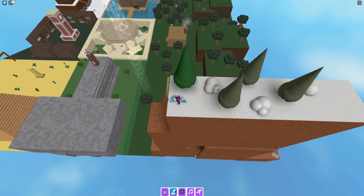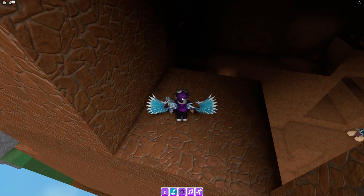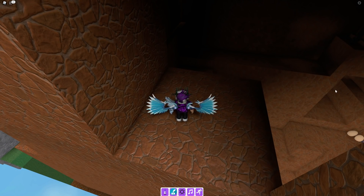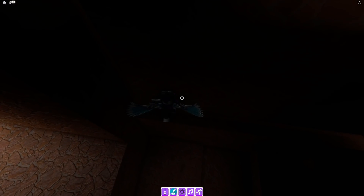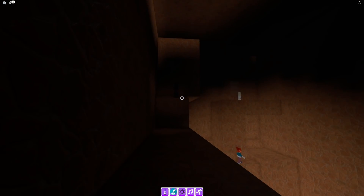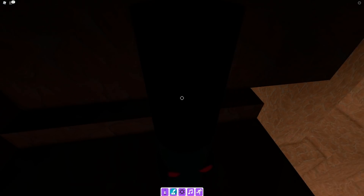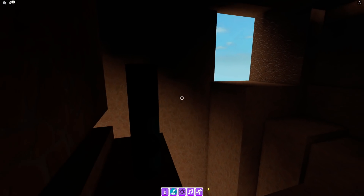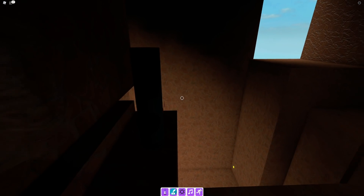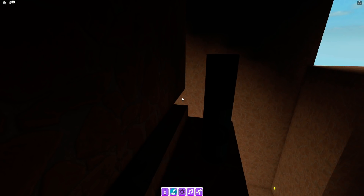Go down here and into this bit. It is really dark — jump over to here. You can probably see the shadow marker — it's just over here — claim up that right now. You can see the outline of it just over there — that's the shadow marker.